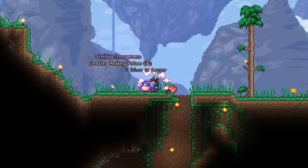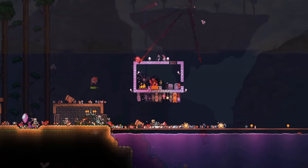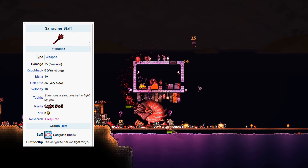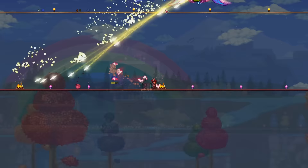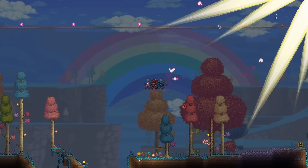So let's begin with the loadout. For our summon weapon, I recommend using the Sanguine Staff, which is dropped from the Dread Nautilus. If you need a guide on how to get that easily, check out this video here. Sanguine Bats have one of the highest range of any summon, and their AI is probably one of the most reliable ones. So with this summon, you will have no problems hitting the fast moving Empress consistently.